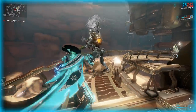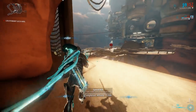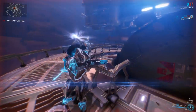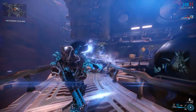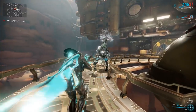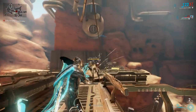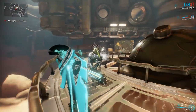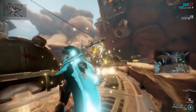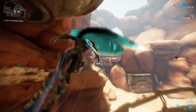Then he goes right back into an undamageable state, so we just shoot his back again and make sure the pipes are off. If you have a player using Frost and he snow globes on him, it is obnoxious. It can take a while to get him to bait out the right overhead. His health bar goes from gray to yellow to show you he's in a damageable state. And that is Lech Krill — he's not very difficult to do by yourself.